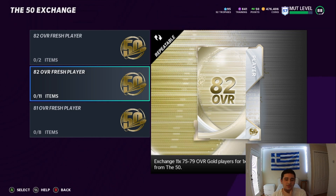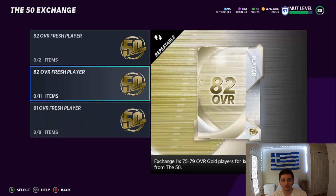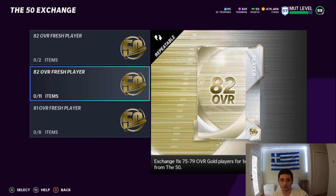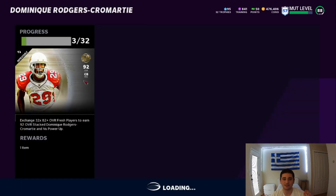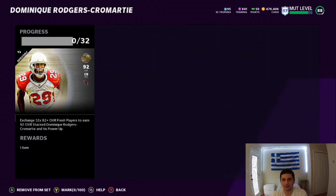We're just going to start simple with what we talked about last week. Since there's now an 82 overall, do not do the 81s at all. Don't even think about doing the 81s - only do the 82s. If you have a lot of leftover 81s, you're going to want to put two of them into the 82 overall fresh player. You put two 81s in and you get an 82, and obviously the 82s go into the week three sets, which is either the DRC, the Steve Hutchinson, or the Brett Favre. As you can see, I have three of these in the DRC ones. I'll actually take them out because I'm just going to sell them - I'm just going to buy the DRC.